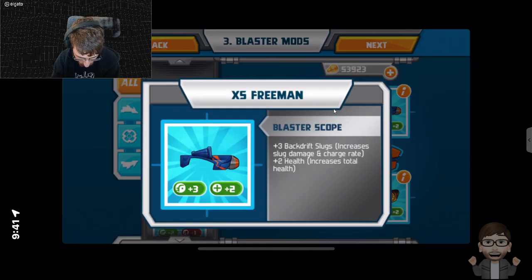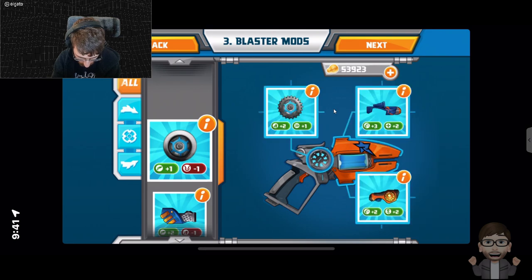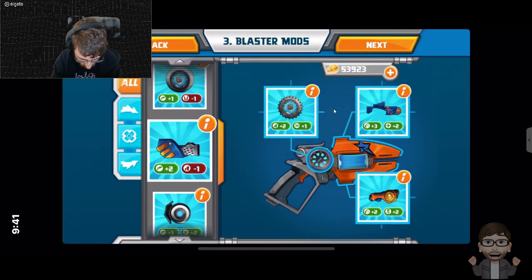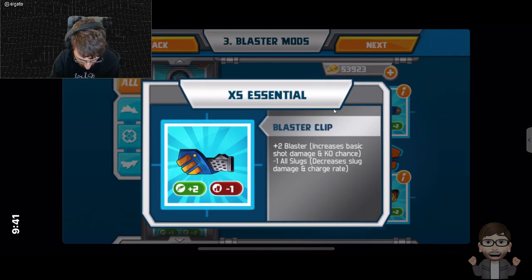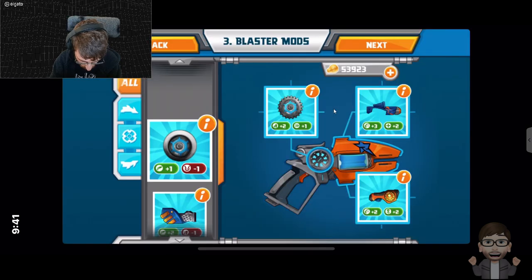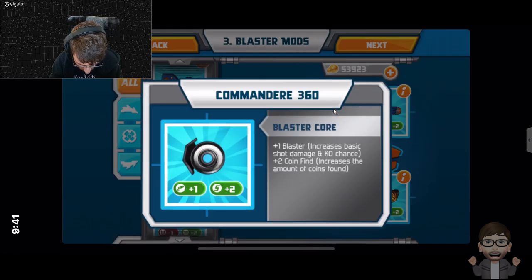Increases Backdrift Slug, so that's plus 2 Health. This one here also improves Backdrift Slugs, but the problem with these ones is that they decrease something — so that decreases Slug Charge, that decreases Damage and Charge Rate. Basic Shot 2 Point. That one looks pretty good actually — Basic Shot Damage and KO Charge.